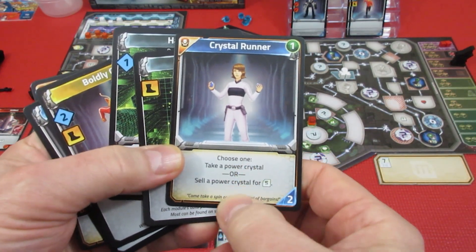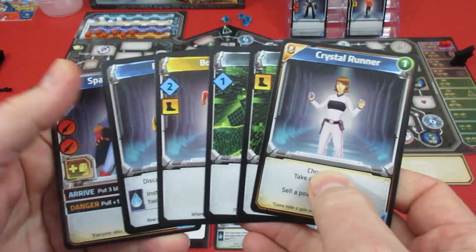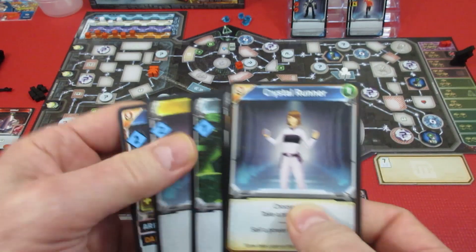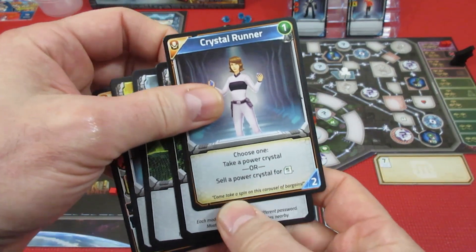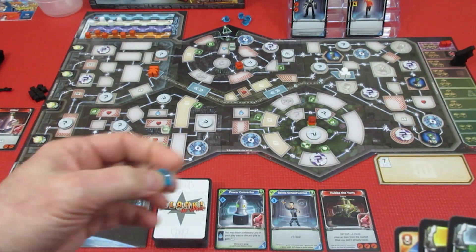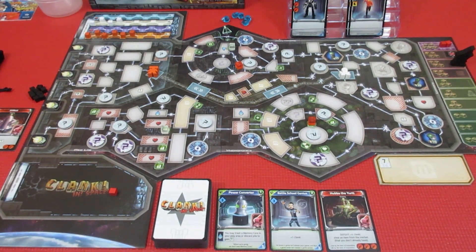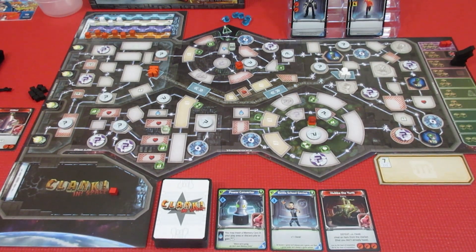Choose one: take a power crystal or sell a power crystal for five. We're going to sell our one power crystal for five. We have one left, we're dumping it. We're going to grab five credits because that's five points at the end of the game. And we're going to need all the points we can get because I don't know how quickly we're going to get an artifact and get out of here.